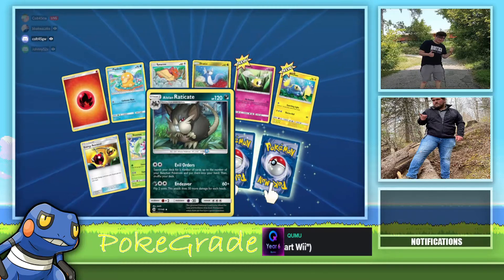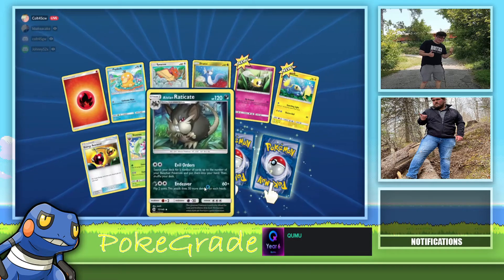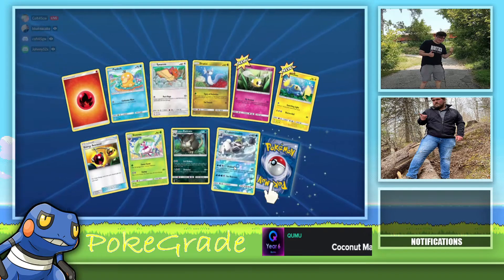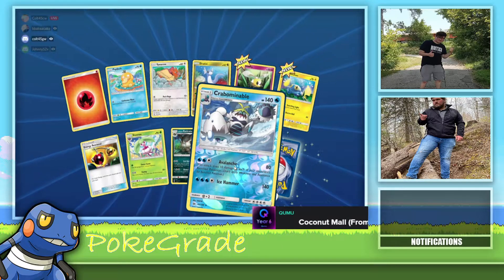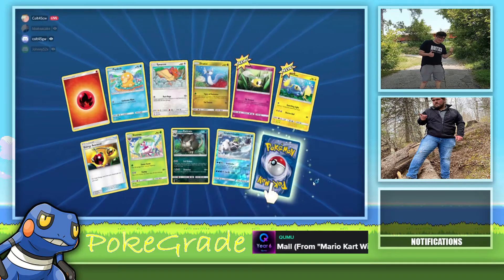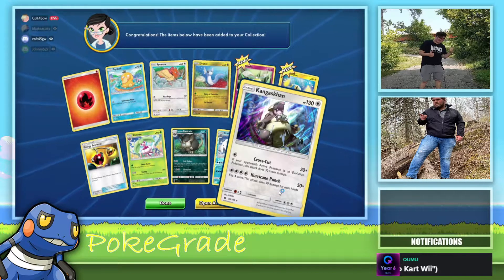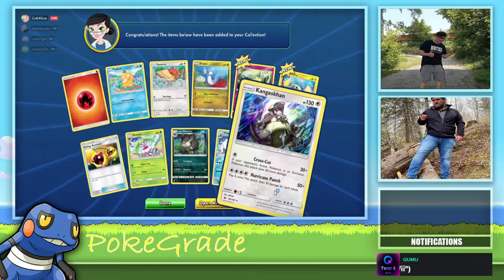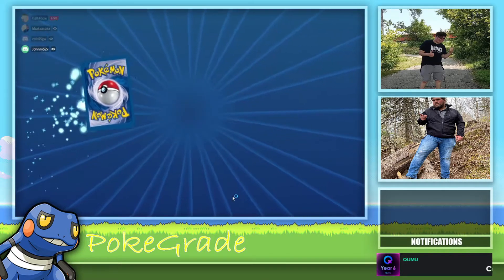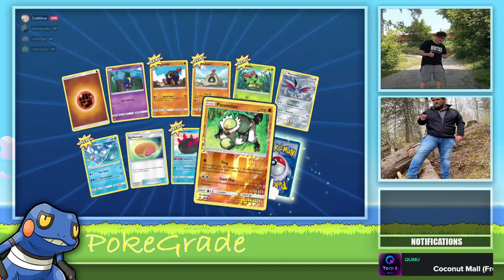I think I'm done. I'm gonna call it and play. Nice, another Galarian Slowbro. Another Houndoom — that ain't no bad thing. Okay, a Tapu Koko! 180 damage, that's not bad, and if you have more prize cards remaining the active Pokemon is paralyzed — that's pretty good too.